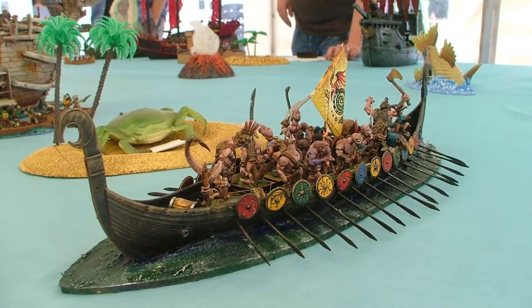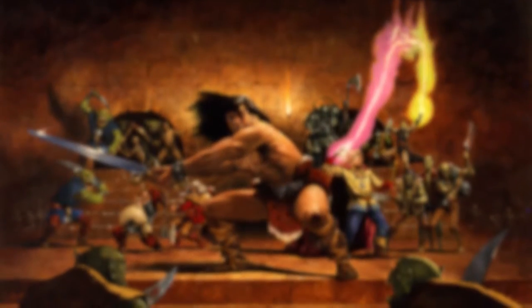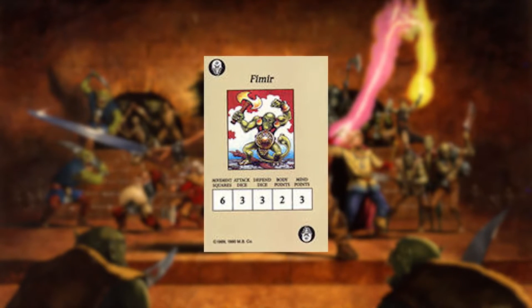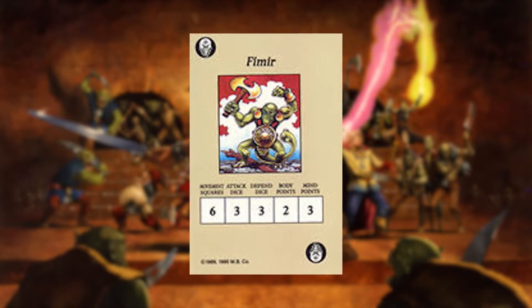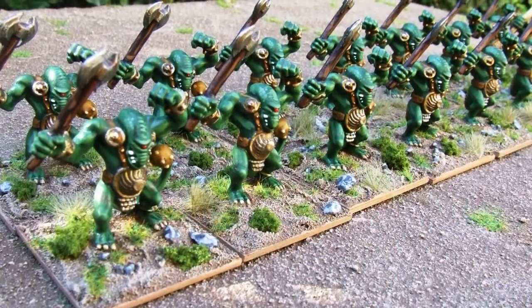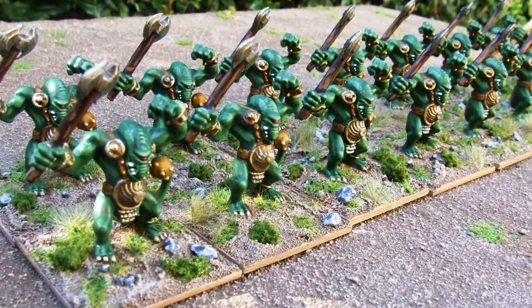Now let's take a brief moment to look at the HeroQuest stats as well — I mean, why not? Movement squares: 6. Attack dice: 3. Defend dice: 3. Body points: 2. And Mind points: 3. As you can see, Fim Warriors are quite a formidable foe. Singly they may not be able to take down a dragon, but in a good size group it'd be possible.